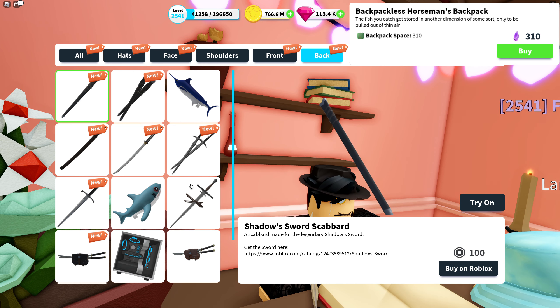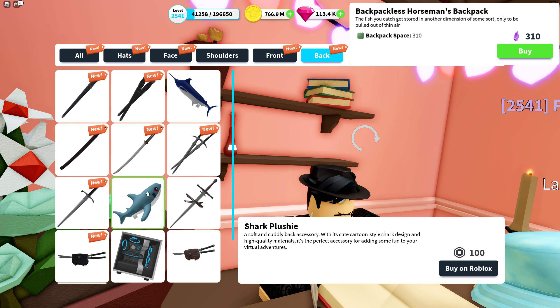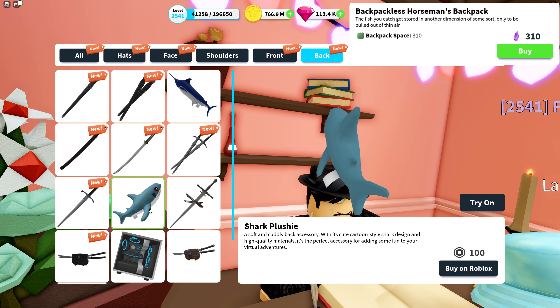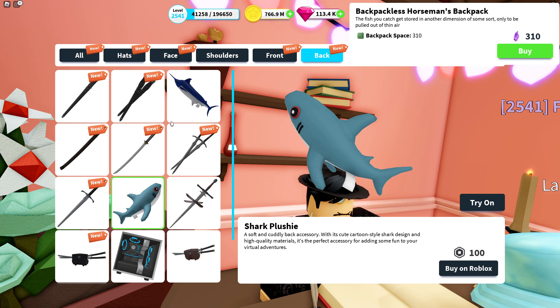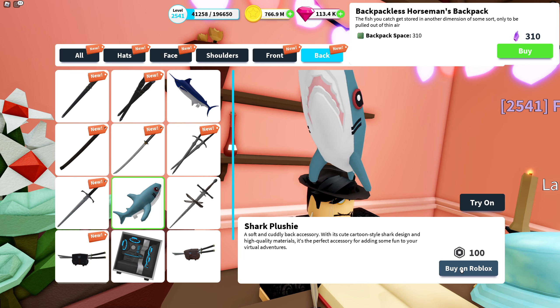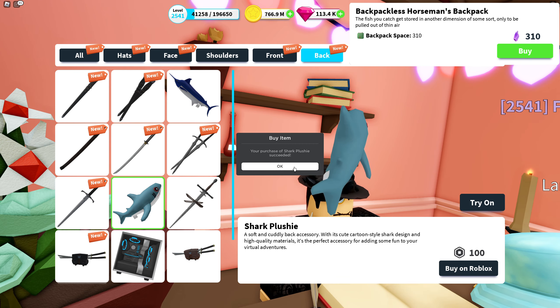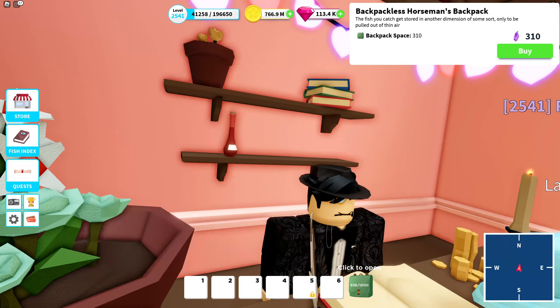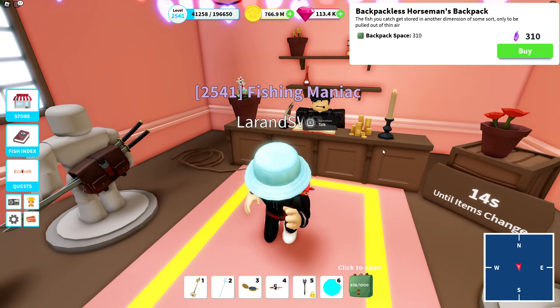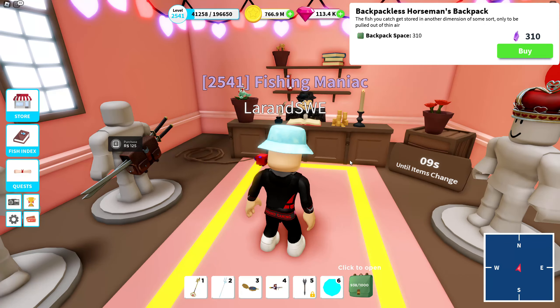Maybe one of these weapons — no, not a weapon. I want to have a fish on my back! I can choose maybe a marlin or shark plushie. I should have a shark plushie because I have the Blow High boat, so that will be a perfect match. We're gonna buy it — it costs 100 Robux. Here we go, shark plushie! The question is does it equip right away? It doesn't equip right away, so I need to go out and change my avatar and equip it from there.